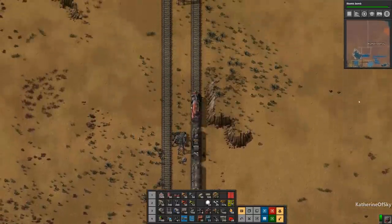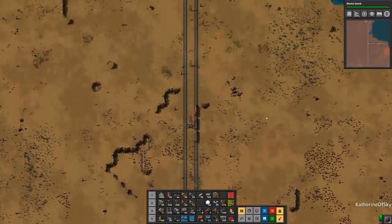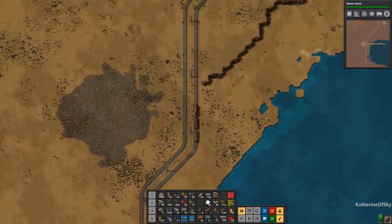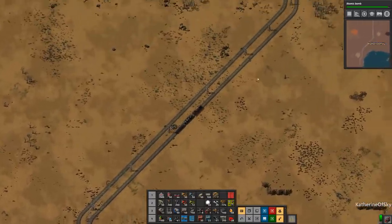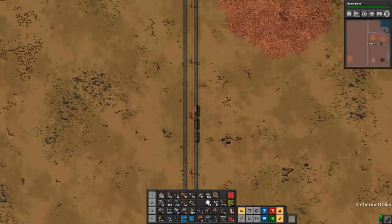Greetings and welcome back to Factorio. I'm Catherine of Skye and we're making our way back up to the wall station, because the solution we tried last time from commenter Ingo actually works if I set it up properly, so we're going to go ahead and do that and see how it functions.